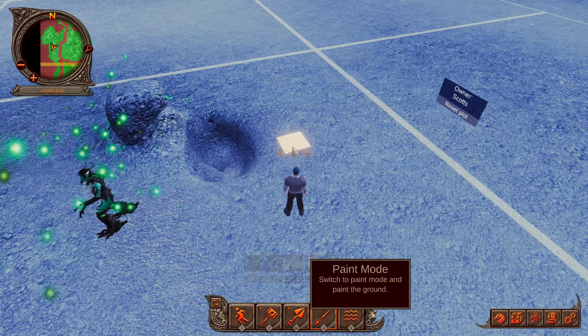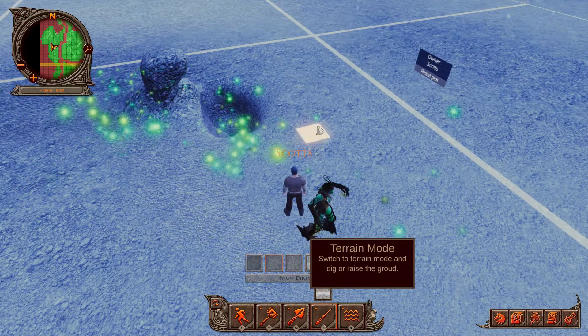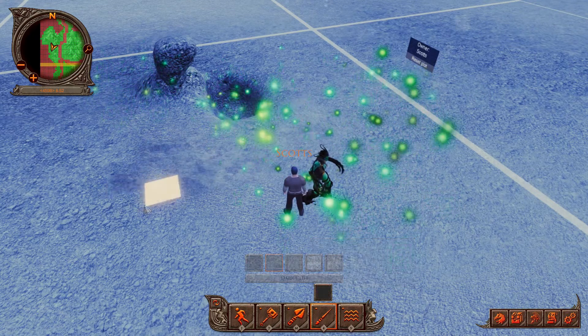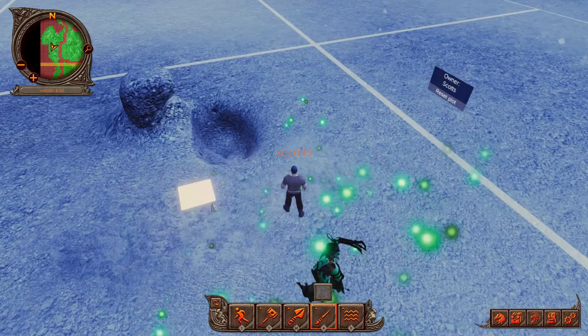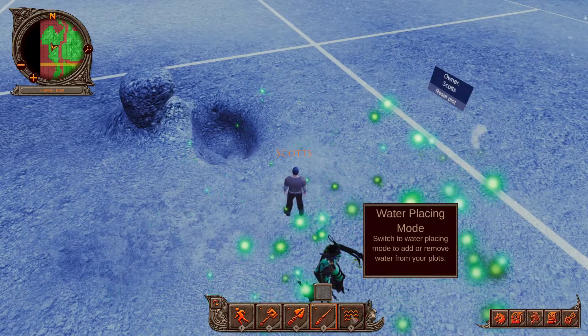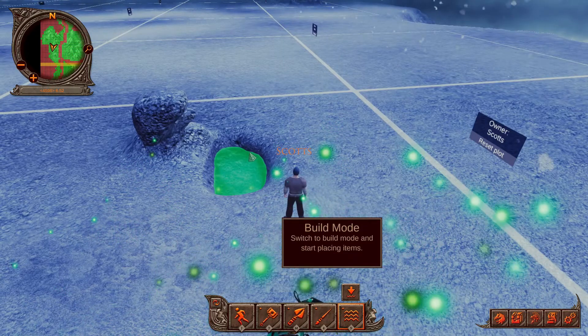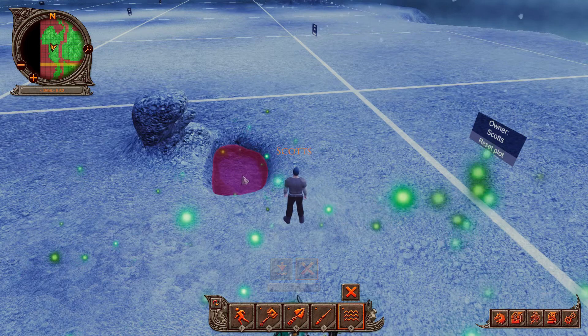Press 4 or the paint button and a few different colored squares will pop up above the action bar. Click on one or cycle through them by pressing 4 — each one allows you to change the looks of your terrain to a different texture. Pressing 5 or clicking on the water icon lets you place water in a hole on your land, and pressing again allows you to delete the water.